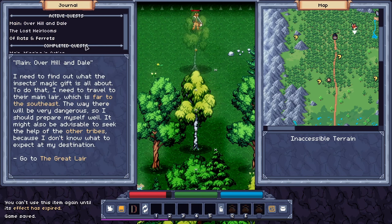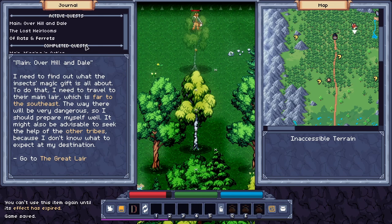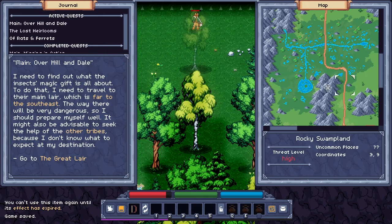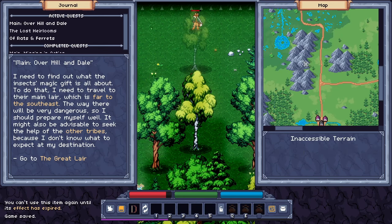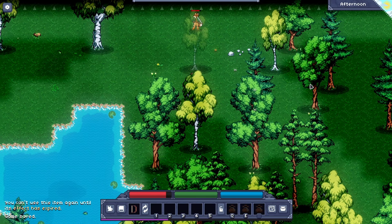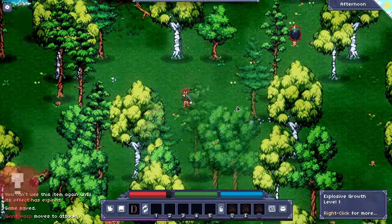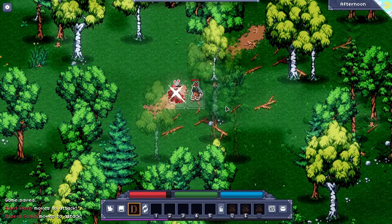Let's have a look at our objectives. Main — overhill and dale. I need to find out what the insect's magic gift is all about. To do that, I need to travel to their main lair, which is far to the southeast. The way there will be dangerous, so I should prepare myself well. It might also be advisable to seek the help of the other tribes. There seems to be some interesting things — Odd River Spur, this is Imerfert, threat level high. So those are places we don't really want to tread. Why don't we go ahead and check out this question mark to our southwest and just kind of vibe in the forest for a bit? We'll do our Dragon Ball training montage.